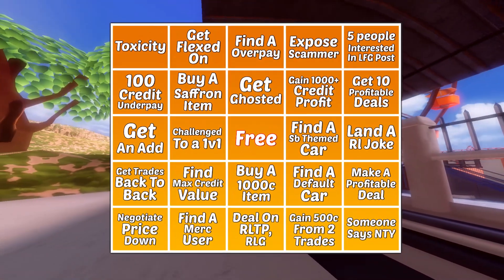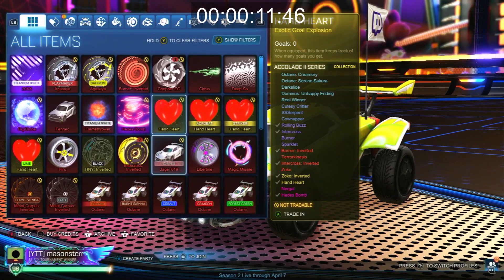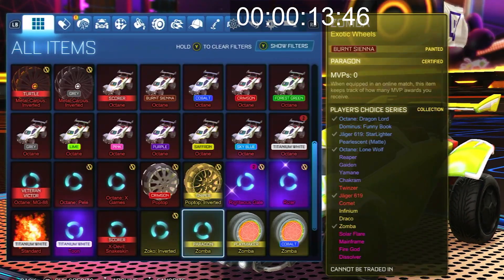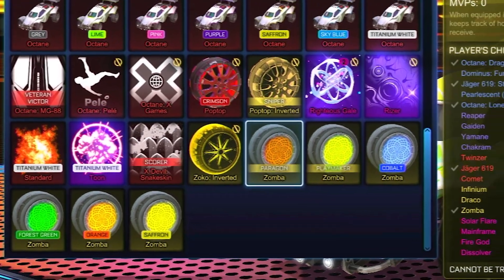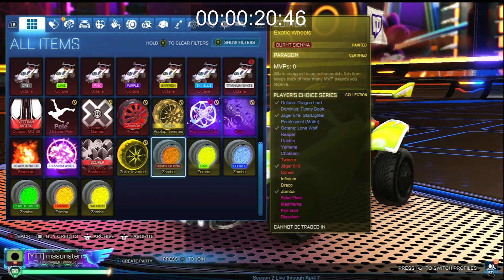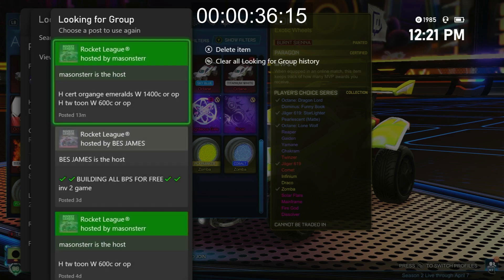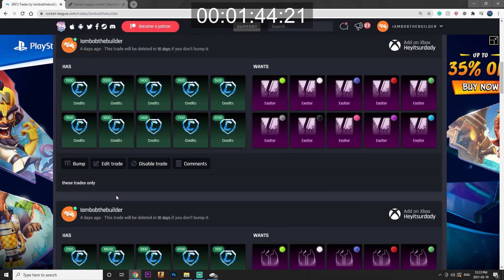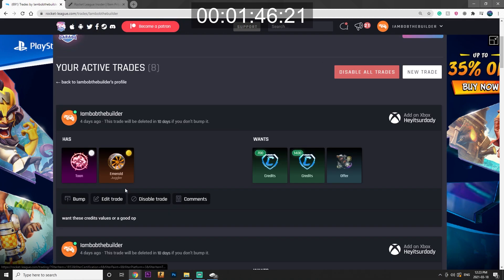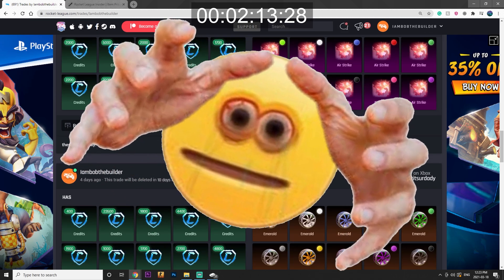Now that you know everything about this challenge, let's get right into it. Timer is officially started. Let's just take a look at what I have in my inventory right now. We do have a decent amount of imports, some black markets, and a couple exotics. I'll mainly start with just selling some of the unpopular items. I'm going to refresh my posts on Rocket League Garage and RL trading posts to make sure they're updated so I'm not overpaying on these items. The market isn't crashing, which is good — it's kind of just vibing.